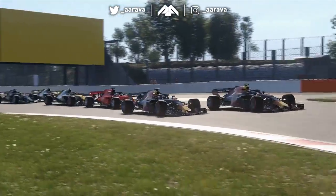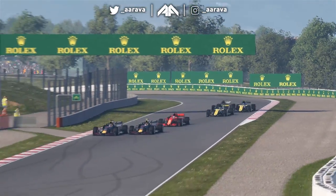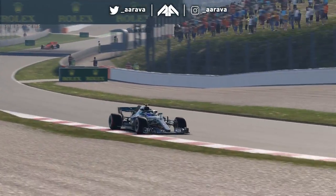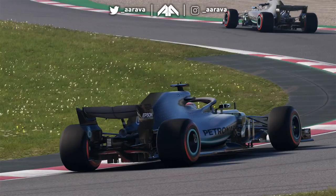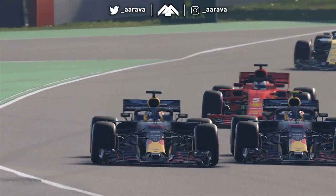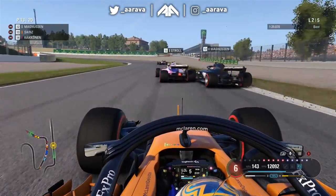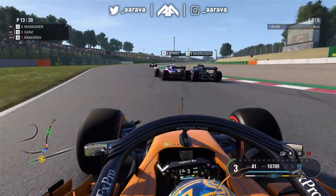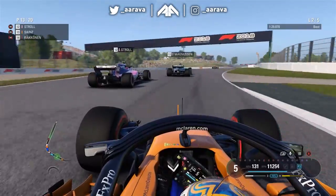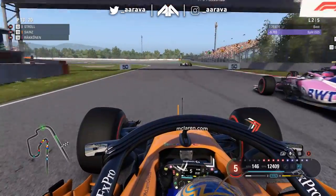Great midfield fighting here. We get midfield fights in real life too, but look at the two Red Bulls fighting, the Renaults up with the Haas cars. It's all kicking off. The slipstream is actually so powerful it's really making it difficult to drive, because the car just keeps wanting to go even when you're braking — there's less drag when in slipstream. On the braking, there's still that lack of drag because I'm still in the slipstream, so braking isn't as effective.